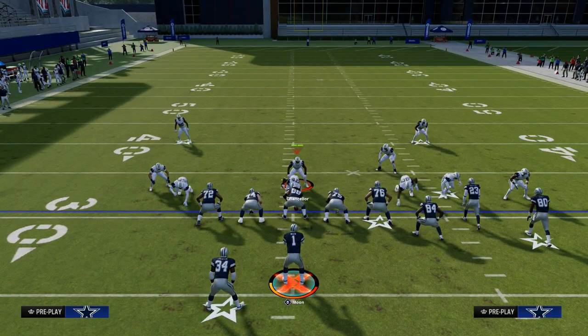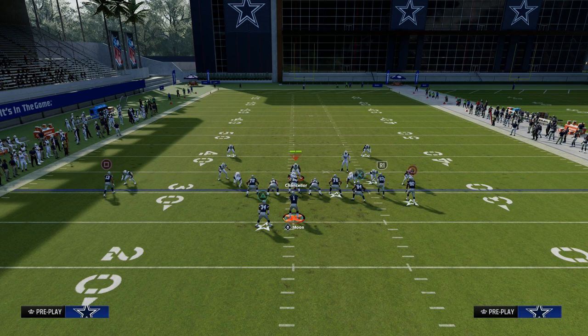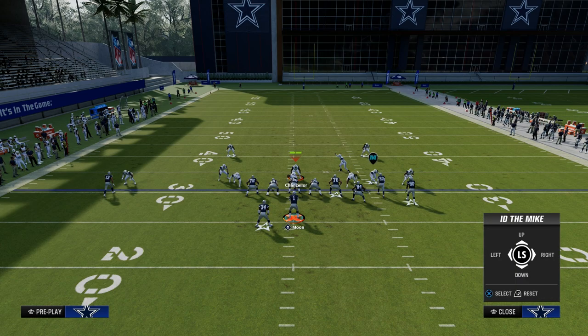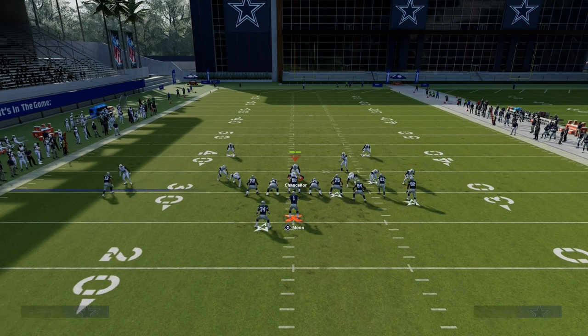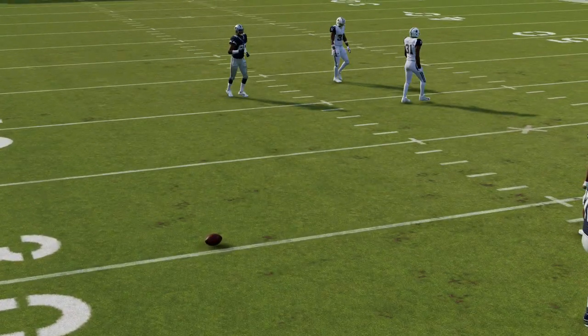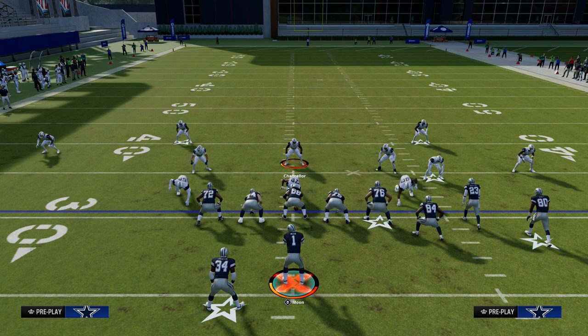What we're going to do is set up a basic route combination first, and then set up our protection. So we slide protect to the right, block our running back, and ID the outside blitzer on the right — whether that's the slot corner or the linebacker, depending on how they've set it up. You'll see we're able to pick the blitz up and have time to make a quick read — could have hit the drag, could have hit the post. The user is a big part of this blitz, so keep that in mind.